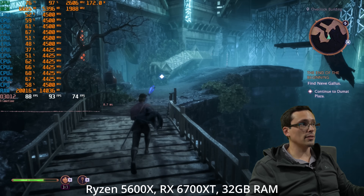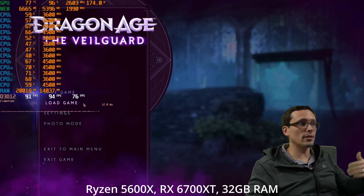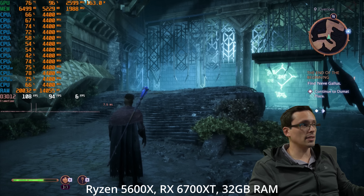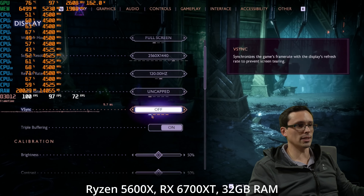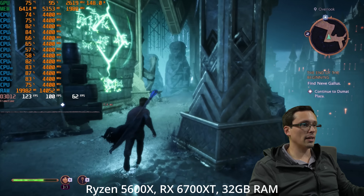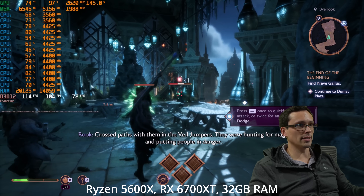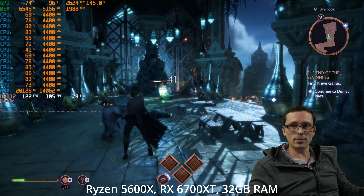Looking at CPU usage on the Ryzen 5 5600X, no cores are going much past about 70% at 100 frames per second, indicating that if you turned down graphics settings further, or used a higher-end GPU, this CPU could push to much higher frame rates. Going to performance mode upscaling, we're still GPU-limited going over 100 FPS — not a massive boost. At ultra-performance upscaling, we're over 120 FPS and the CPU starts hitting more into the 90% range, with GPU usage dropping into the lower 90s. It looks like you're good for over 100 FPS on the Ryzen 5 5600X in this area of the game.